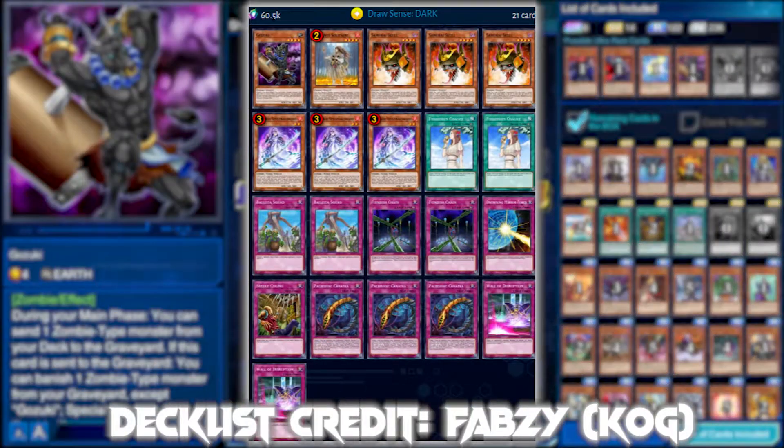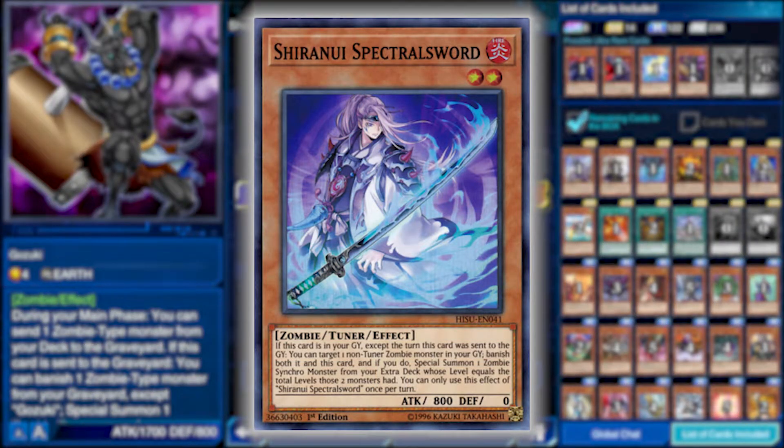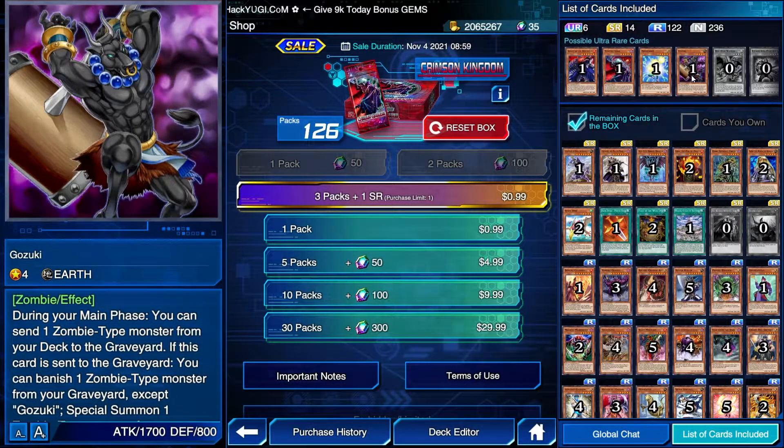The card sees a ton of play in Shiranui decks, and that's where it's seen the most historical play, and by extension Mayakashi decks as well. Essentially any deck that can use Shiranui Spectral Sword, which can synchro summon from the graveyard — that's absolutely where you want that card. It's also used in vampire decks running a Shiranui engine, and even Vendread decks. It's not as good as it used to be since those decks aren't as powerful, but it is a future-proofed card. Zombie archetypes have a thing with the graveyard, so it'll see play in any future competitive zombie decks.